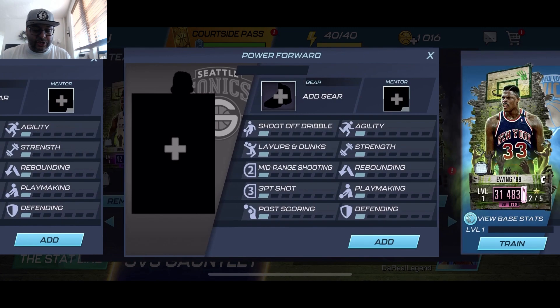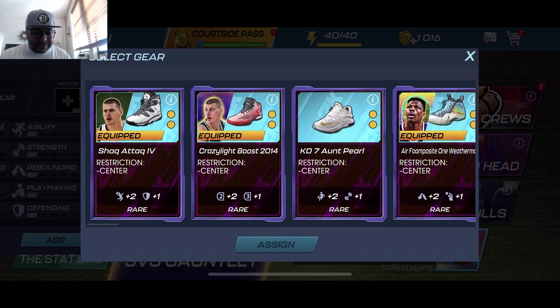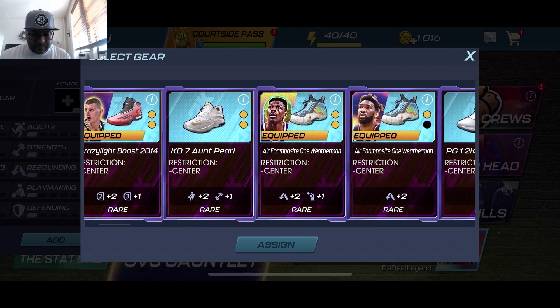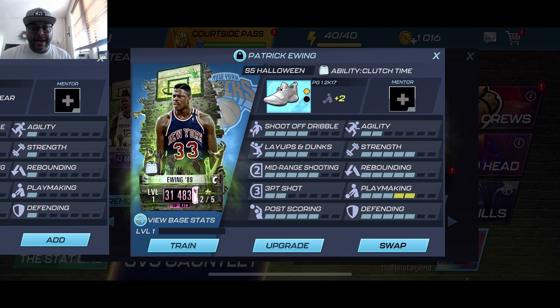As far as Patrick Ewing goes, he's on the slower side, so if we can get some shoes that boost his playmaking — here we go, we got some PG 2K17s. I don't have the second attribute yet but we should be able to get that ranked up by playing the gauntlet. We brought up his playmaking to a five, which will make a big difference especially in 3v3 gauntlet where you need your players to be faster.